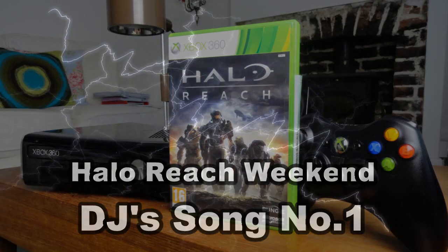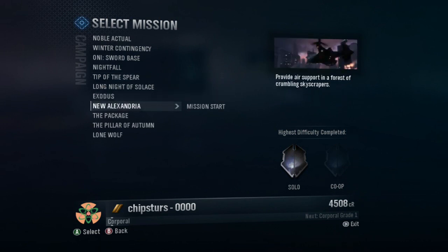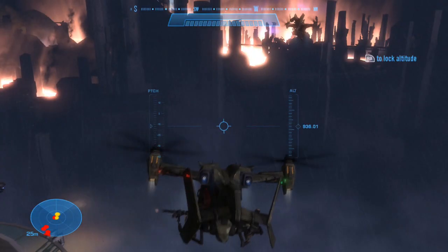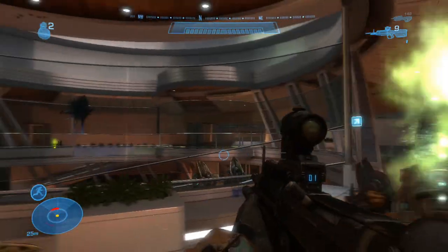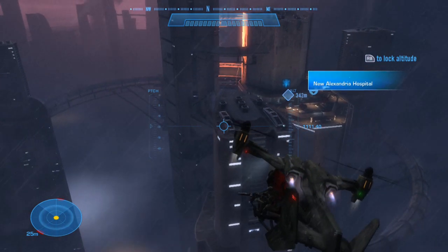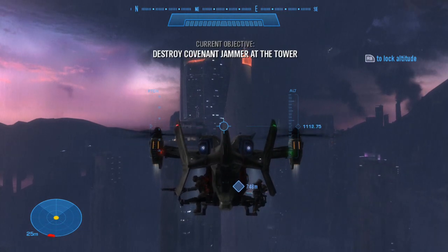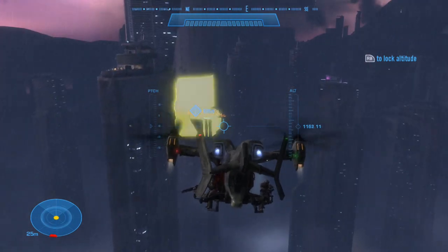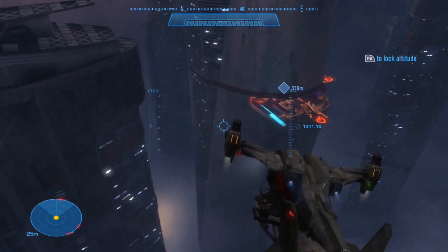This next Easter egg will take some time to get to. Firstly, you'll need to access the level New Alexandria and select Mission Start. This mission takes you on various tasks throughout a metropolitan city, mostly fought out in your Falcon, as your main objective is to take down the jammers set up by the Covenant. Roughly 30 minutes into the level, you'll come to the objective to destroy the last jammer at the tower, which will take you to Club Herrera — which, in itself, is an Easter egg, as Club Herrera is named after Claude Herrera, founder of Halo.bungie.org.